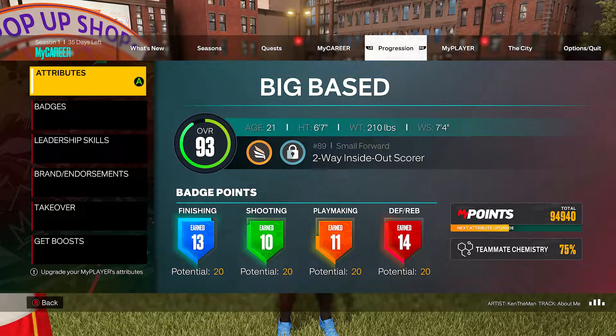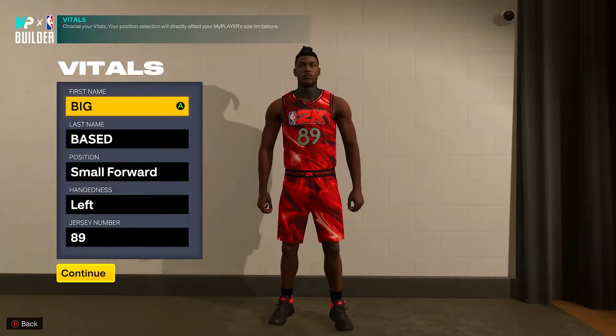This is probably going to be one of the better all-around builds in the game — six-seven, 210 pounds, small forward, max wingspan. You get that 20/20/20/20 and you can add those extra four points to finishing, or put it on defense or playmaking, however you want to do it. I just wanted to make sure I could grab all my potential badges, quarterback, all of those things, and acquire what I needed for badge points.